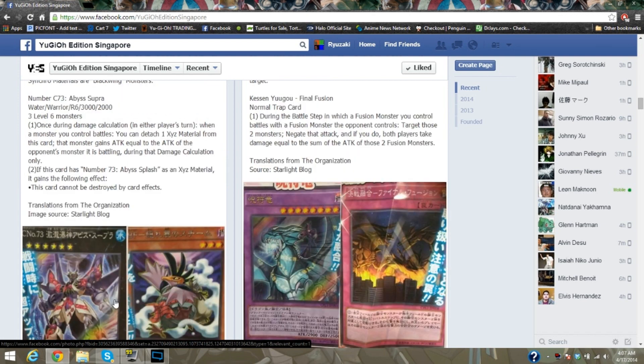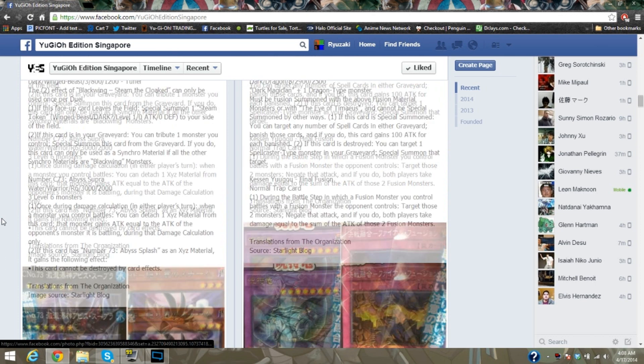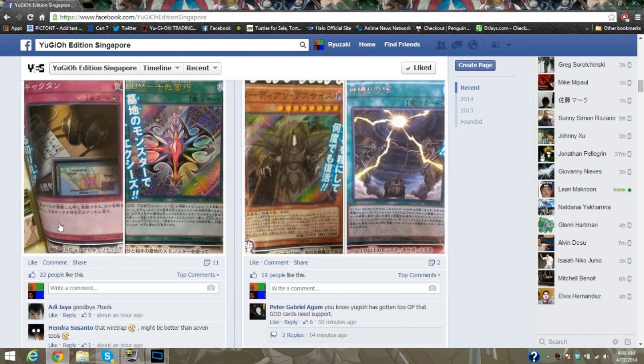It's still a good card. Number C73: once per damage calculation, either player's turn, when a monster you control battles, you can detach one Xyz material from this card — that monster gains ATK equal to the ATK of the opponent's monster it's battling during damage calculation, pretty much like Honest. If this card has Number 73 as Xyz material, it gains the following effect: this card cannot be destroyed by card effects, making it very annoying, kind of like BLS. Compulsory Evacuator will stop it, just saying.